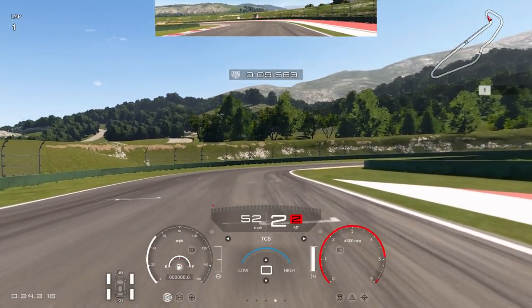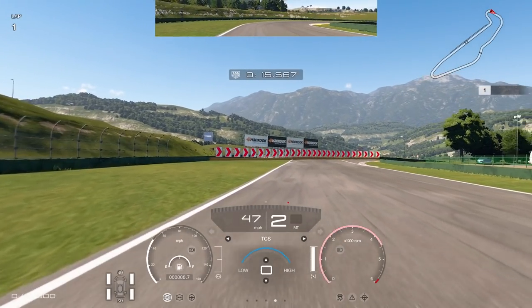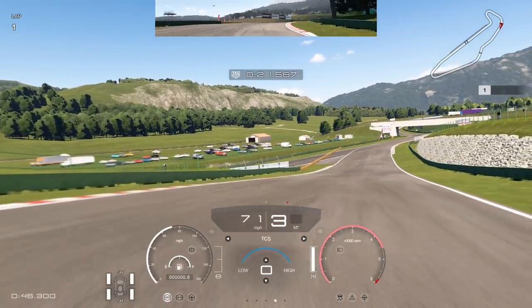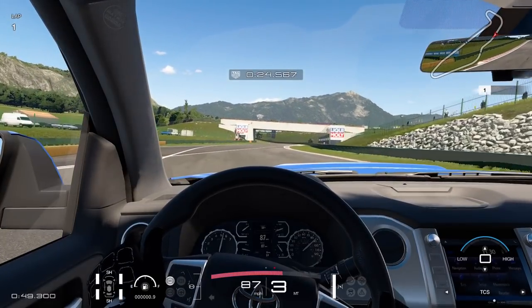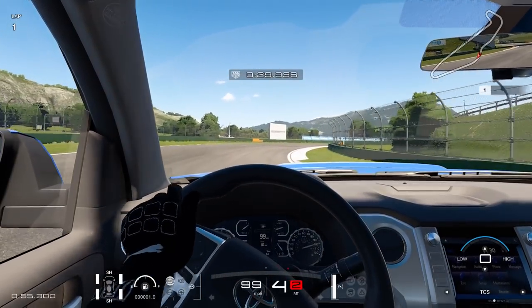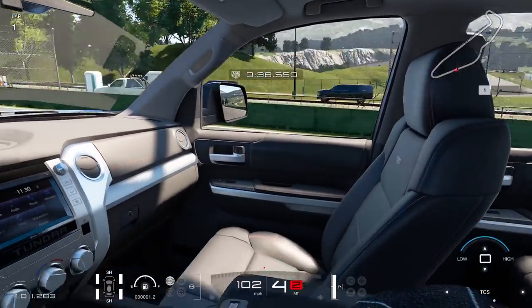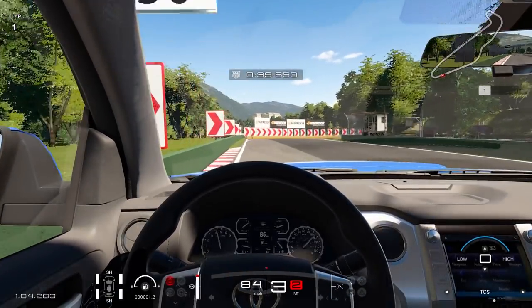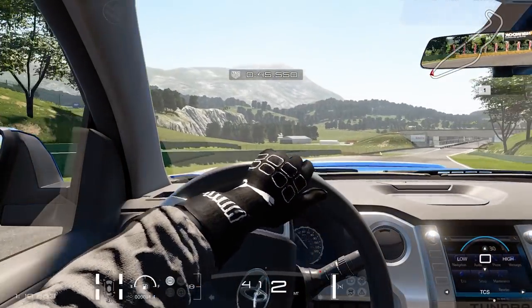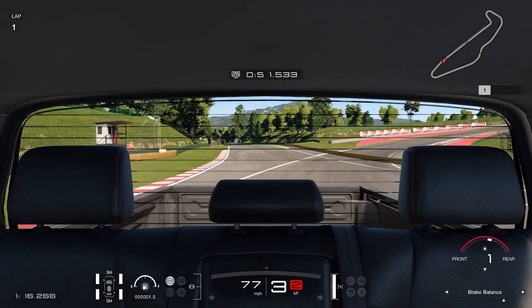It handles very stable on the default sports hard tires — it really doesn't want to lose the rear end. I'd imagine in real life these big pickup trucks would be quite easy to throw the rear out, and with a lot of power they might be a handful. I hit the wall there — wasn't watching where I was going — but in the cockpit it looks absolutely stunning. Again, well done to Polyphony for these interior models.